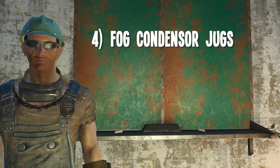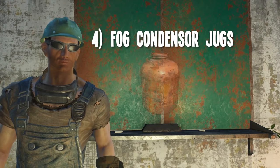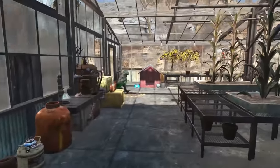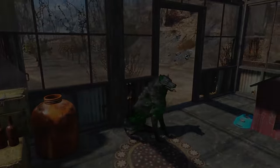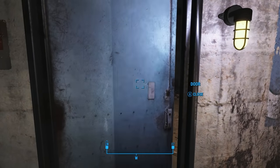Number four, the orange fog condenser jugs in Acadia. The big orange jugs are mostly ugly looking unless you place them in the right context. In my Vault 42 build, I placed them in a nearby greenhouse next to my whiskey distillery, so they kind of look like whiskey drums. You can find these in and around Far Harbor, but there's a whole set of them on the lower level of Acadia.